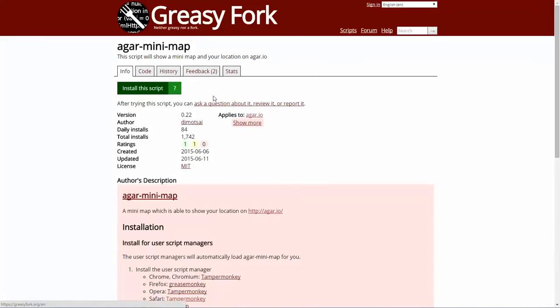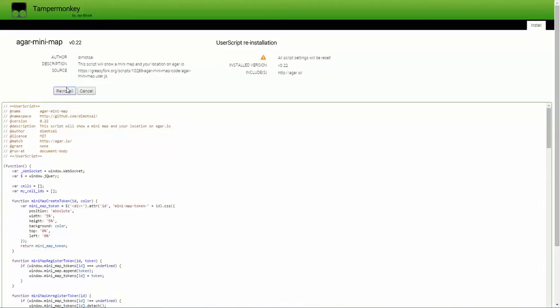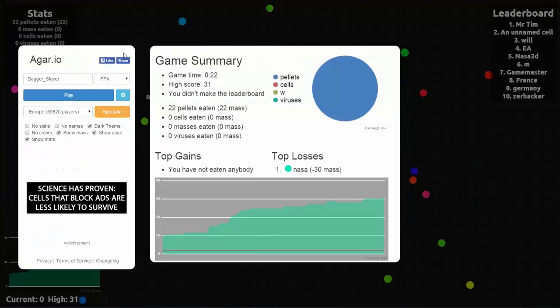From this site — Greasy Fork — I got an example: the agar minimap. You just click on 'Install Script', and then it will say 'Reinstall' if you already have it, or 'Install' if you don't. Then you go to agar.io and reset the browser if you're still on that page.